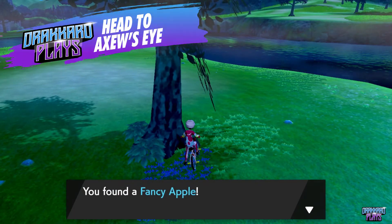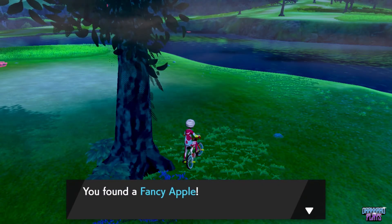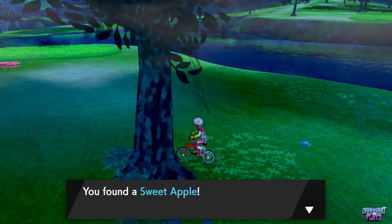Another way of getting the evolutionary item is to head on over to Axew's Eye and come near the apple tree. There should be lootable items on the ground which you can pick up.